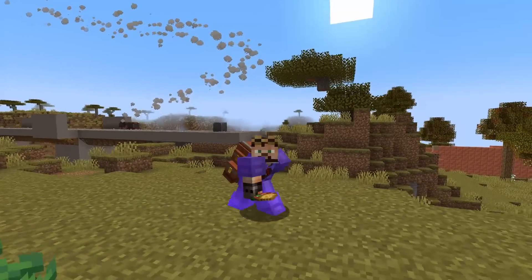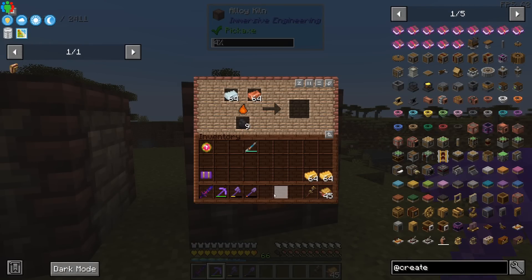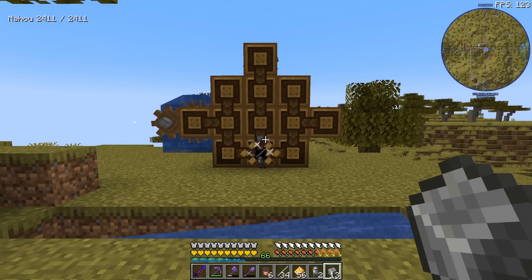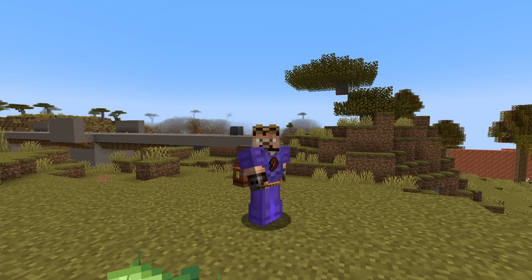But before we start with the stoneworks factory, we need to do a teeny tiny bit of Create first. We need some crafty brass using the alloy kilns from Immersive Engineering, because I'm really not in the mood for automating another mixing bowl recipe after Enigmatica. We need the brass in order to make a few crafters so that we can get the electric motor.